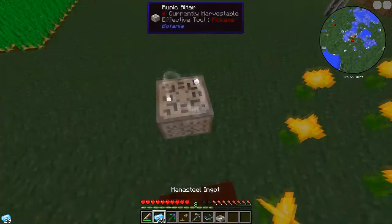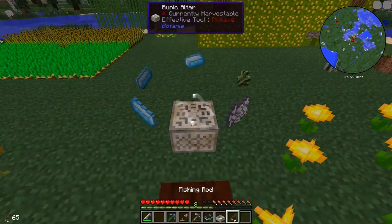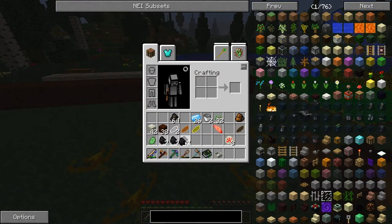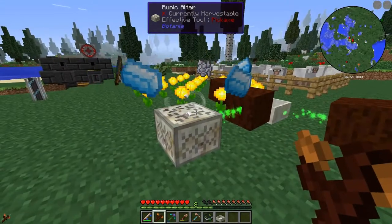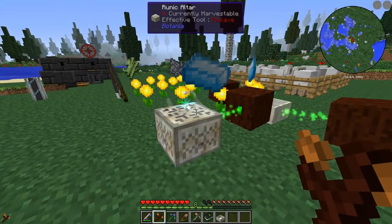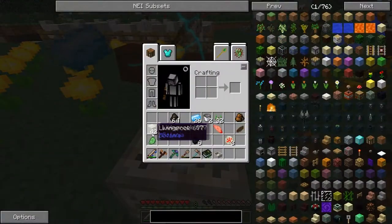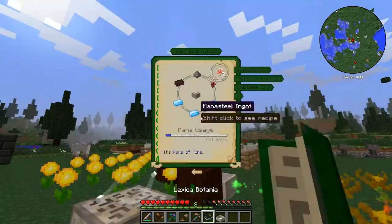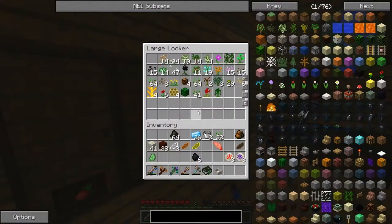Let's do the same for the other thing — I need one of this, this one, and this one, and now it will charge. It used up a fair bit of mana but we have all the coal we need. It's still a little bit laggy. When it's flashing — perfect timing! Let's drop it on that and right click it. Got this one too — Rune of Water!